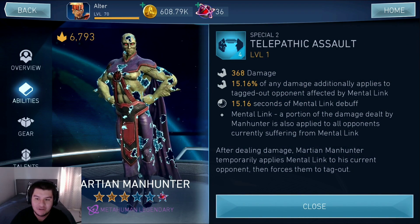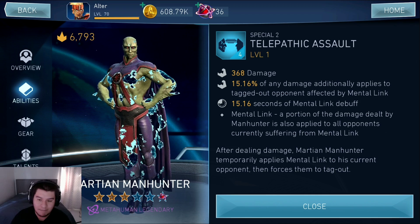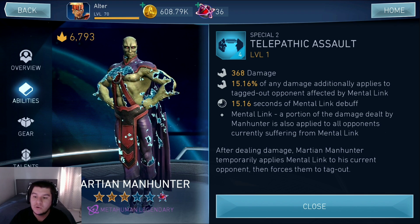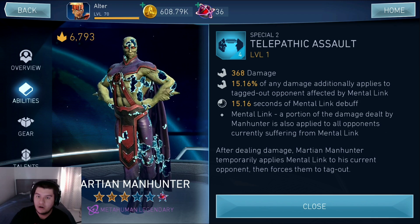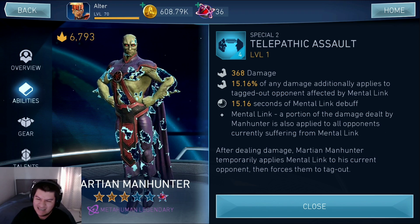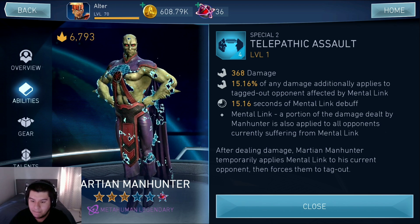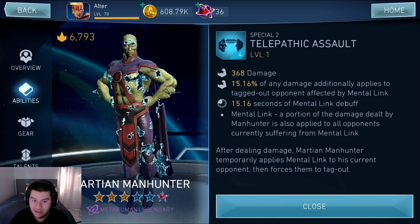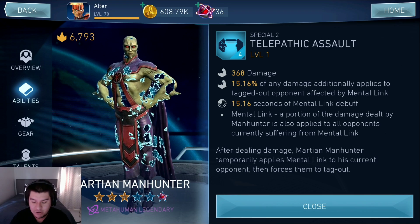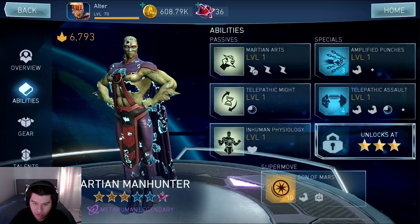Special 2 is probably my favorite because it does a lot of damage to tagged-out opponents. It applies 15% of any damage additionally to tag-out opponents affected by Mental Link. So whenever you're doing damage to the current opponent that's tagged in, you're also doing damage to the opponent being tagged out. Mental Link applies a portion of the damage dealt by Martian Manhunter to all opponents currently suffering from Mental Link. After dealing damage, Martian Manhunter temporarily applies Mental Link to his current opponent and then forces them to tag out. That's really cool and definitely unique.